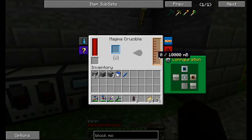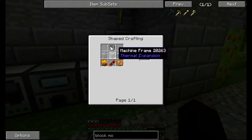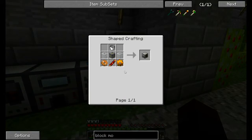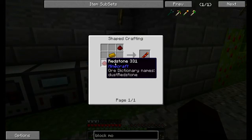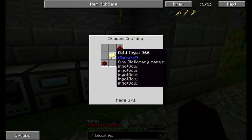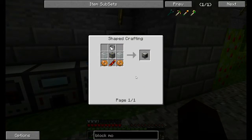This is the Magma Crucible, and this is a Fluid Transposer. Here are the recipes - it's glass, machine frame, not that hard. And then you're going to need some copper gears, you can make that with Forestry or something. Then these, which is redstone. And you got some gold right here, and a bucket and glass.